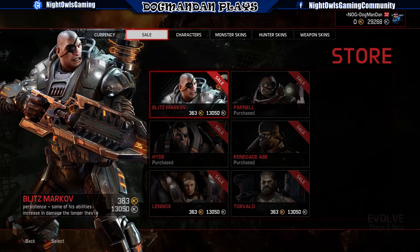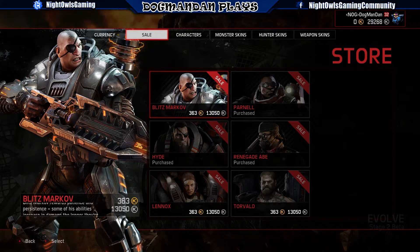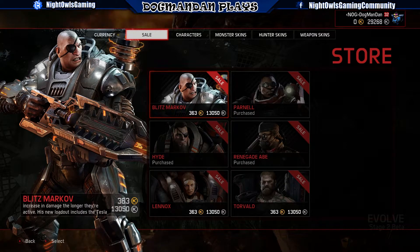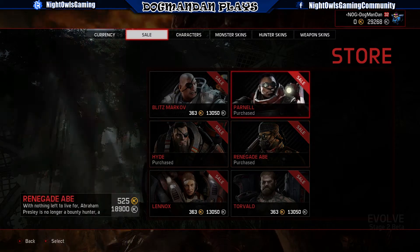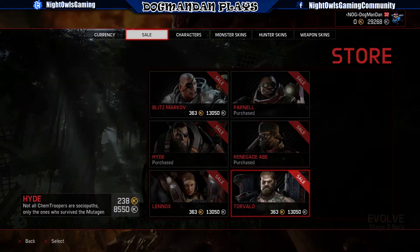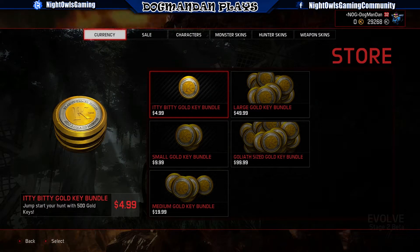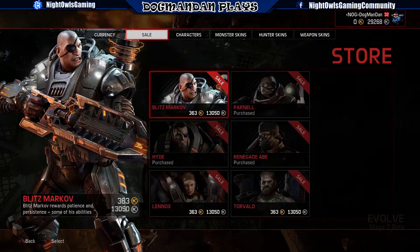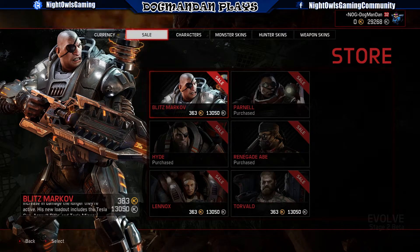On the sale side, you can see Blitz Markov at 363 gold keys and 13,000 silver keys. I already own these three so I don't have to worry about those. Torval is 363 gold and 1,350 silver. Not too bad — that really allows you to buy one for $5 if you wanted to. You can also unlock them in-game through your daily logins, which we'll talk about shortly.